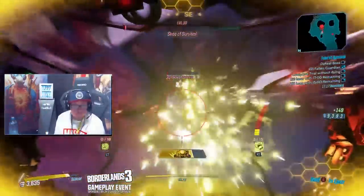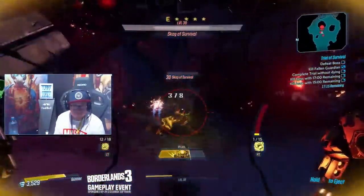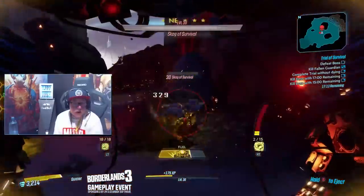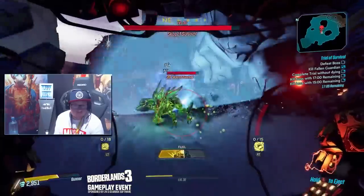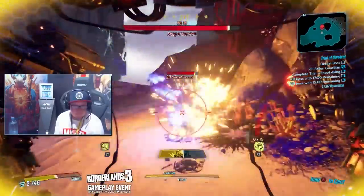My name is Ryan Central, and remember that video I did going over Flax 9 pet variations? We're going to do something similar with Moze and her 6 gun modes. Moze only has one skill to choose from, and that's summoning the Iron Bear mech.